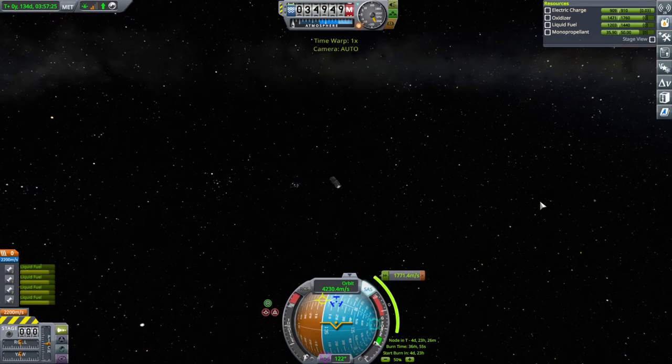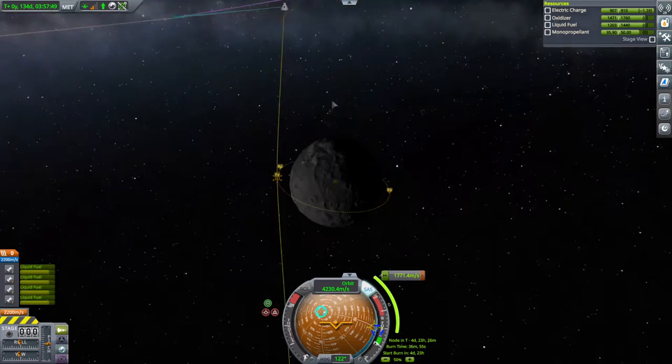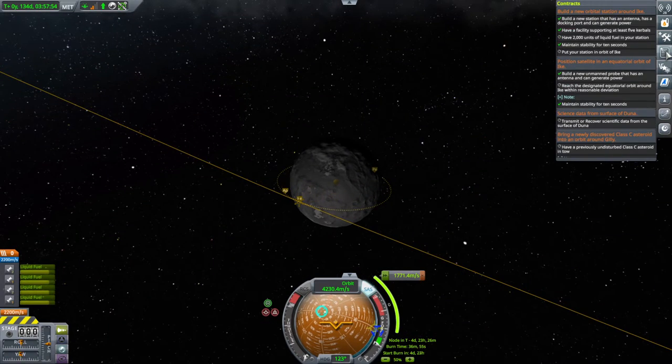It looks like we need to reorient for electric charge. It looks like it's a pretty good pass already, so we don't need to do any correction or anything. We don't need to land any particular place.